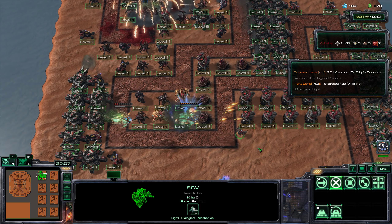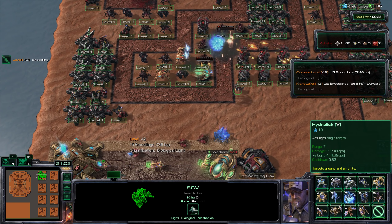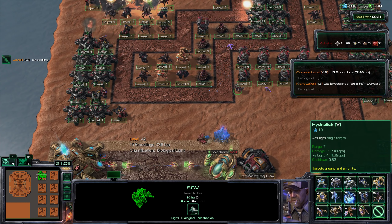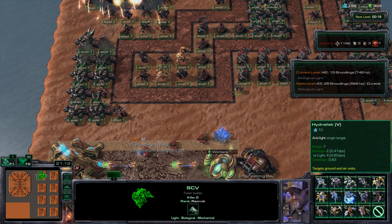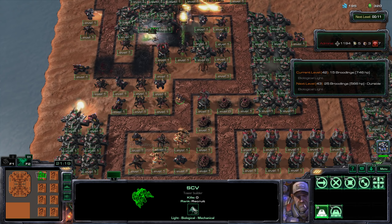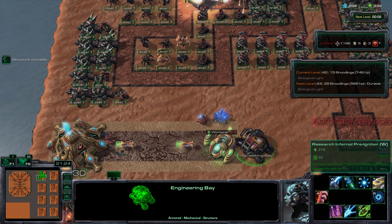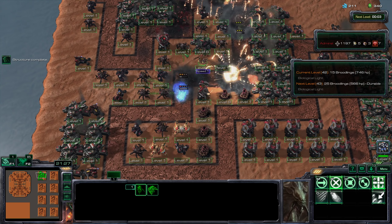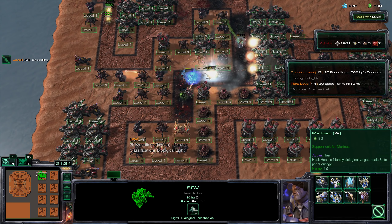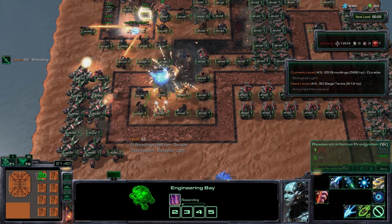Groove Spines is still a little ways away. To explain why Groove Spines is so valuable - hydralisks have a slightly better attack time than marines, slightly better base range, and they also do bonus damage to light units. So as long as you get that Groove Spine upgrade, they're just objectively better than marines. Marines have a Stimpak upgrade, but Stimpak kind of sucks because you have to invest money into medivacs to heal the marine - that's just a lot of tedium.